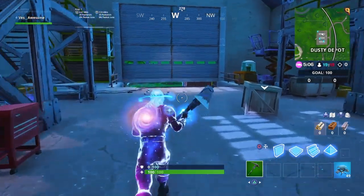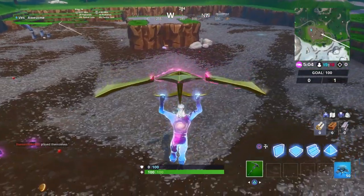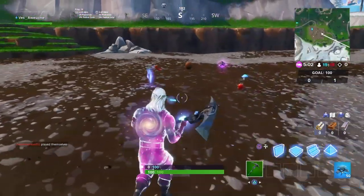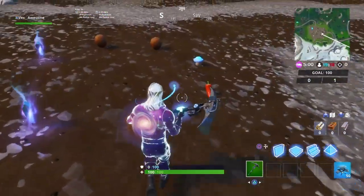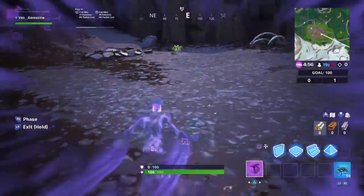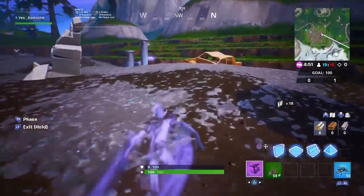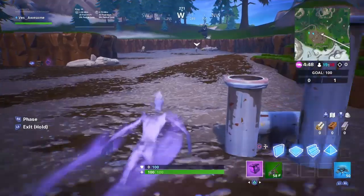That explosion caused a brand new map change — here's the soccer stadium, or what's left of it. I'm not going to go too in depth with this location since it's the most obvious one everyone knows about, but I highly suggest you land here because there are tons of consumables from every single season that you probably didn't even experience. Make sure you experiment with everything at this location.